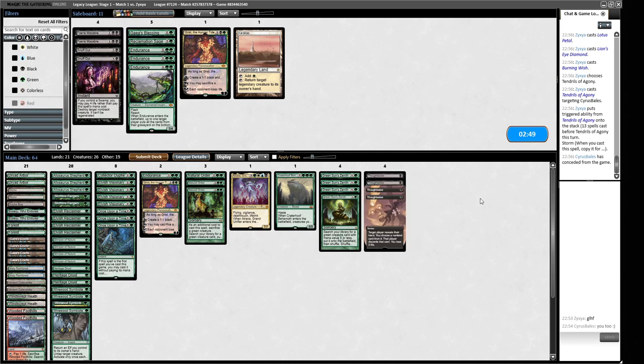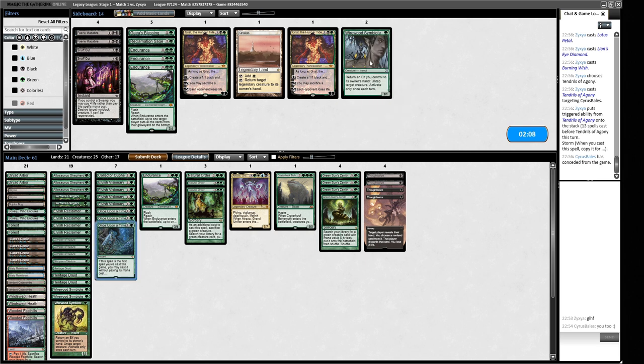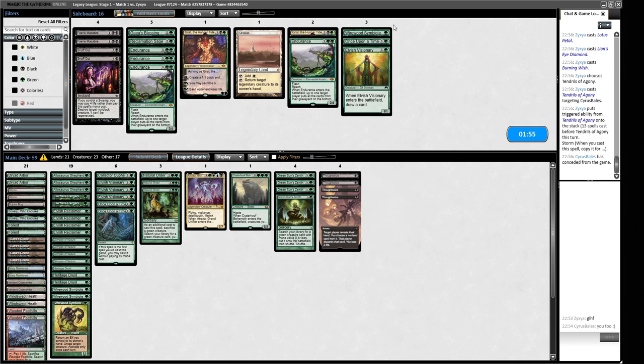For game two I'd like the Thoughtseizes — that's about all we've got going for us. The Grist probably goes. They looked more like the Epic Storm but playing green instead of white. We probably don't have time for Elvish Visionary bounce chains — we just need to get our opponent dead. We're trimming a Symbiote, a Once Upon a Time, a Visionary. I'm considering whether Endurance is going to be relevant — probably not. I'd rather have an Endurance than a Paducah Bog because at least it attacks.